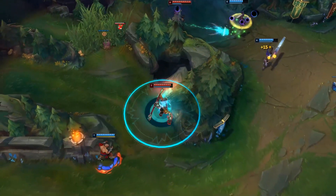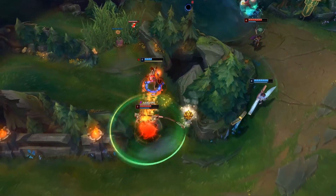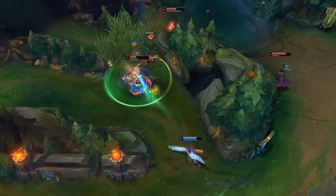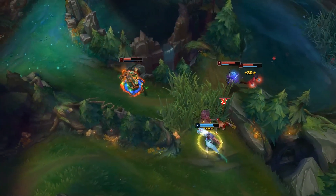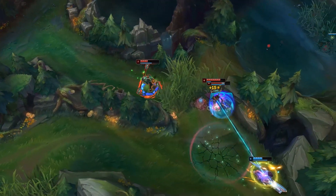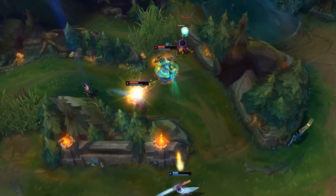Wukong's E is Nimbus Strike. Wukong dashes to a targeted enemy and deals magic damage. Two clones of Wukong come out on each side while casting and deal damage to two additional nearby enemies. Upon hitting your target, you and your clones gain bonus attack speed for 5 seconds. Note that this ability does magic damage, so even if you land your Q first, it won't increase the damage of this ability.